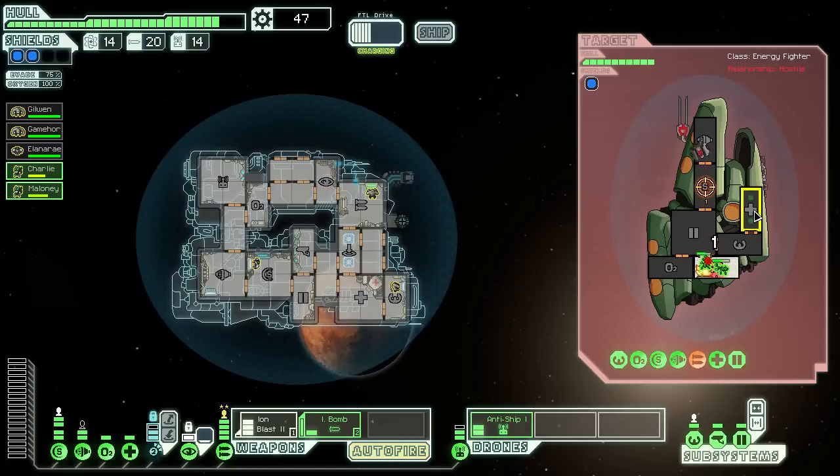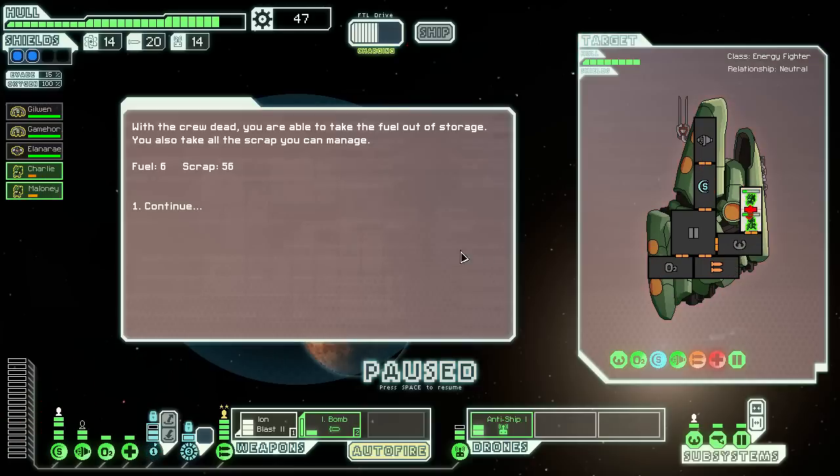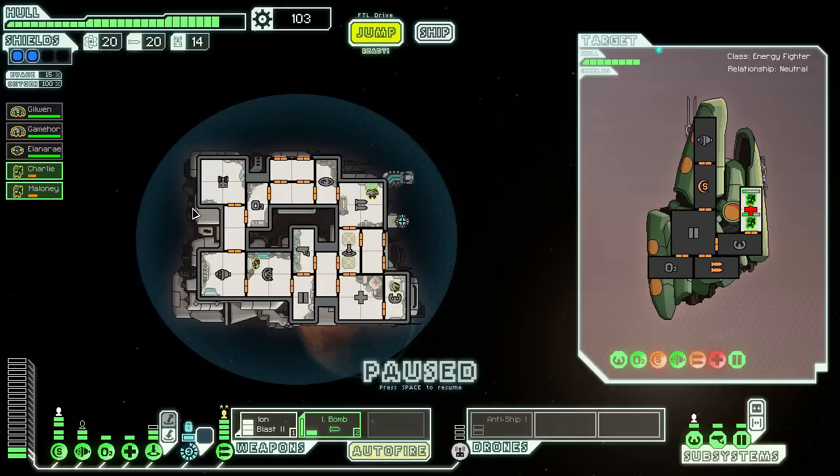The shield is down now, which is a good thing. That means our fighters can teleport in here now. The Zoltans try to fight them off, but the bad thing with the Zoltans is that they are actually rather weak fighters. With the crew dead, you are able to take the fuel out of storage. You also take all the scrap you can manage — 6 fuel units, 56 scrap units. That's quite a lot. I like that.